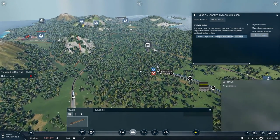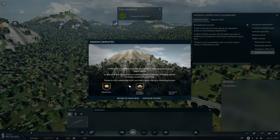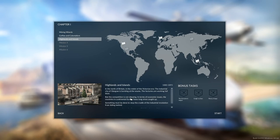Traffic is flowing — full steam ahead. The plantation business is developing magnificently. In light of all this success, the incumbent governor is thinking of moving back to his Dutch homeland in good time. Thanks to your outstanding work you have a good chance of inheriting his post. So we can simply return to the main menu or continue playing. We know what we need to do — I return to the main menu and will continue on with the next mission instead of worrying about putting in the sugar plantation.